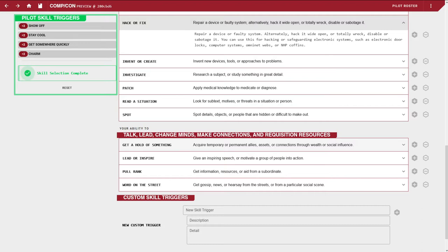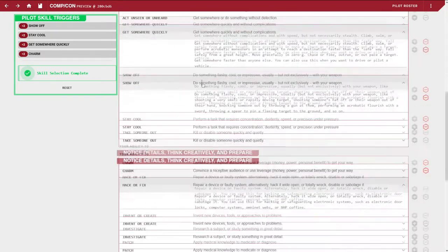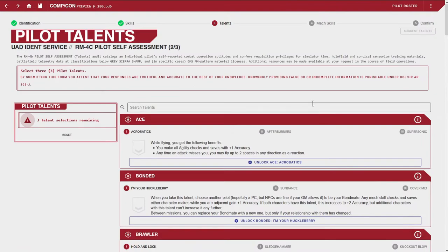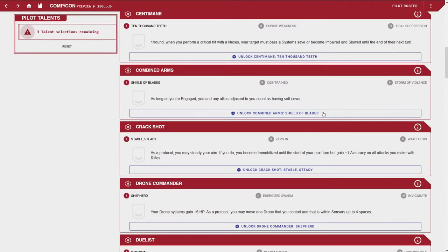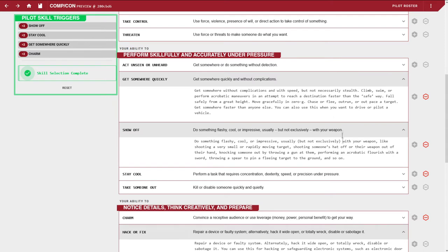Triggers are very narrative-based. They're not specific like a "climb skill" — they give you more freedom in narrative situations. At level zero you can only put one rank into each trigger, but as you level up you can double up to get a +4 bonus instead of +2, up to a maximum of +6.